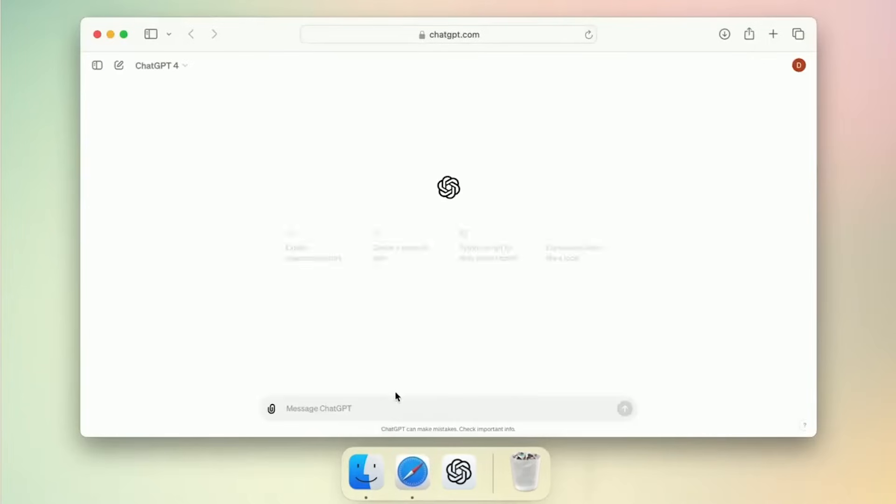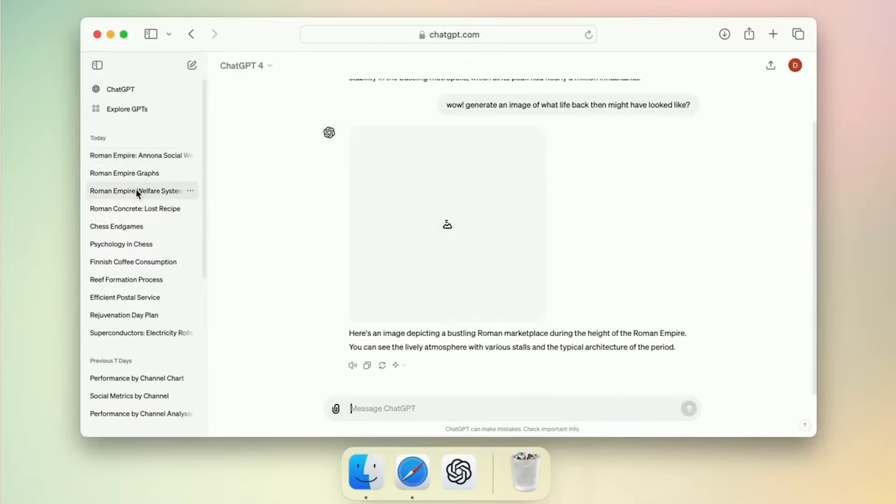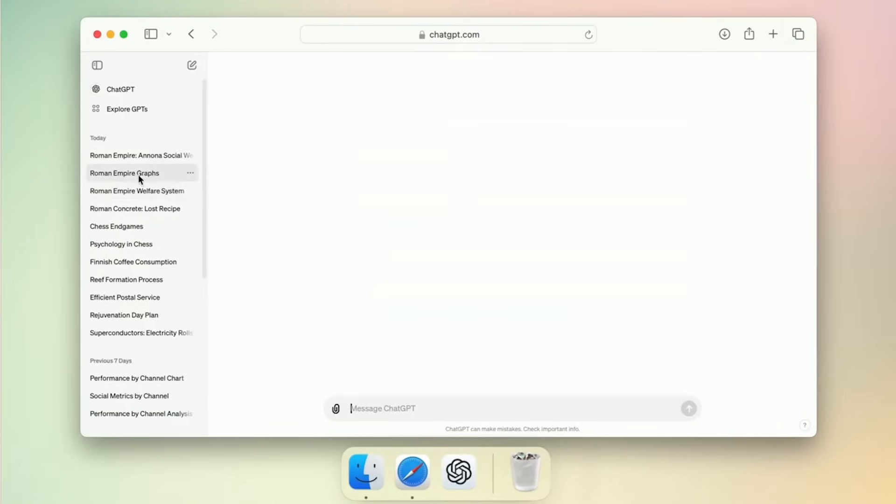Besides the addition of a desktop app, OpenAI also refreshed their UI. They're keeping things nice and minimal — I'm glad to see that minimalism is still alive in 2024. You know how minimalists are: they love to talk about how little they need. OpenAI is no different.